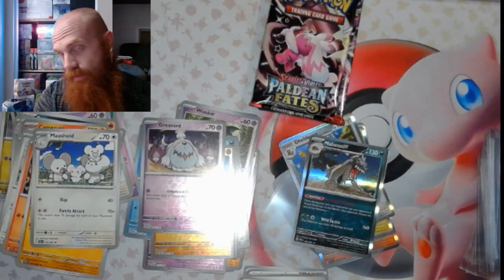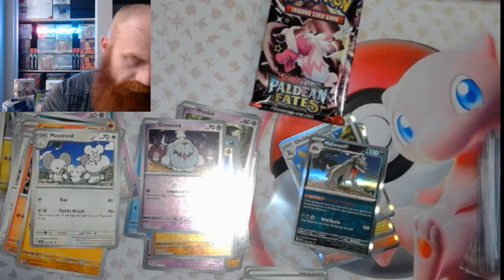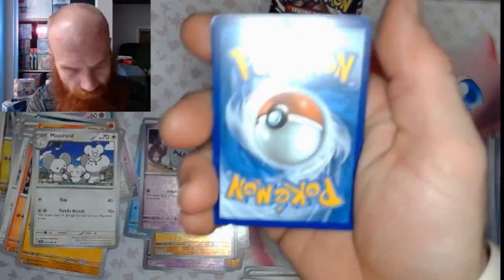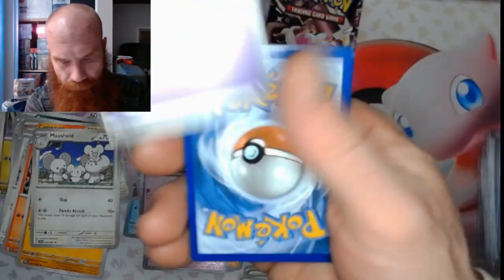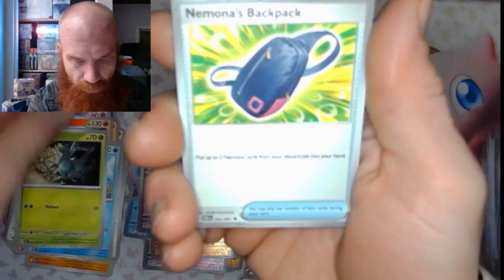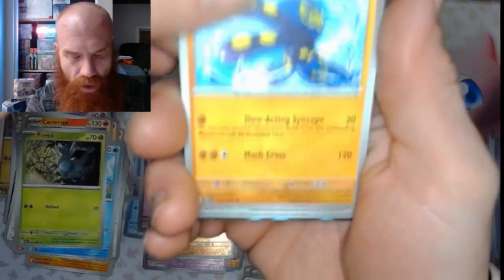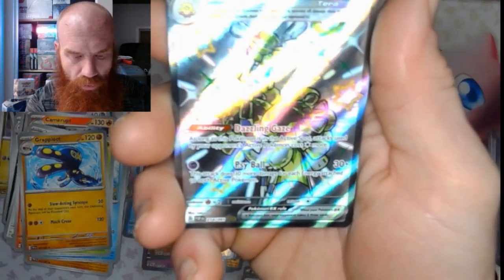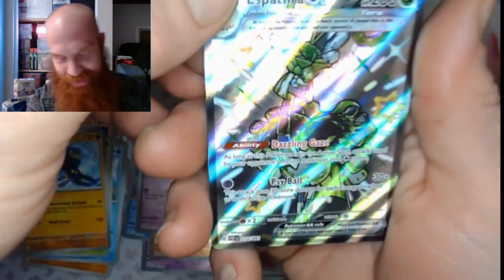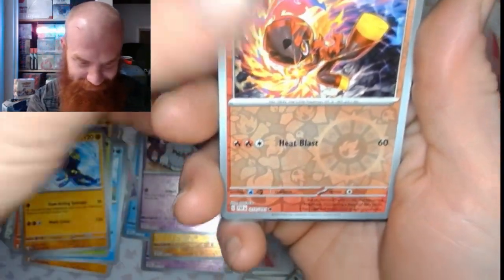Four more to go out of our twelve. Psychic Energy. Charmander, Rare Candy, Frigibax, Pineco, Nymona's Backpack, a Grapplock, an Ono, and Esbathara Ultra Shiny Rare — take it. A Charjabug Reverse and a Zatu holo.